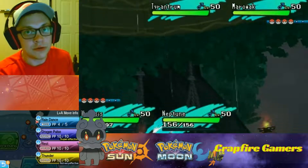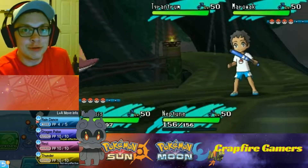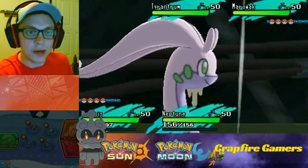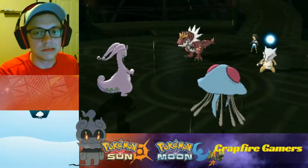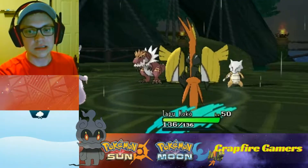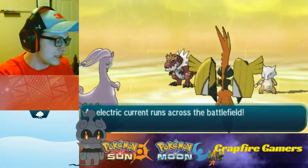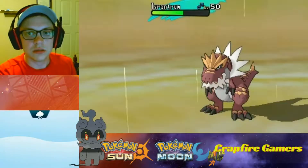Goodra with the Hydration ability — with rain, he can use Rest, go to sleep, heal up, and then wake up at the end of the turn, and it's just like he used Recover. So we're going to go ahead and Dragon Pulse the Tyrantrum, and then let's do a Giga Drain on the Marill to see how much damage we can do. Red Card! Tapu Koko gets dragged out, and now we can't go to sleep with Goodra.